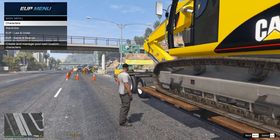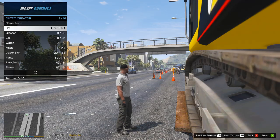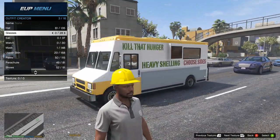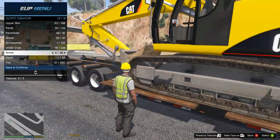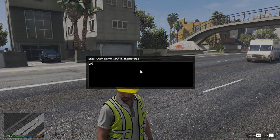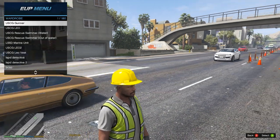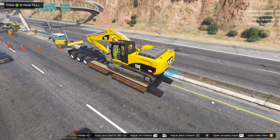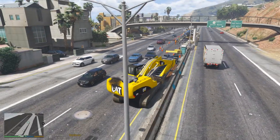We want to make sure we are always being safe, so let's go ahead and put on a hardhat. We'll put that on and get a vest on as well. Alright, that looks good. So let's go ahead and unload this - I'm just going to take this off because sometimes it's hard to get off.